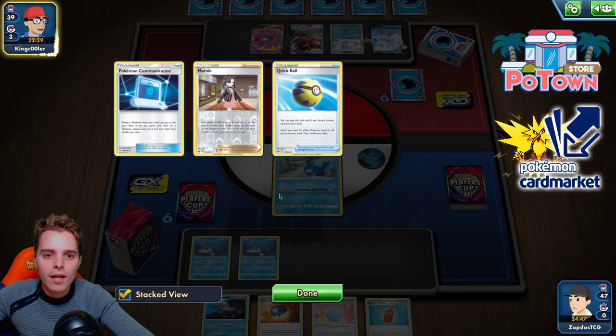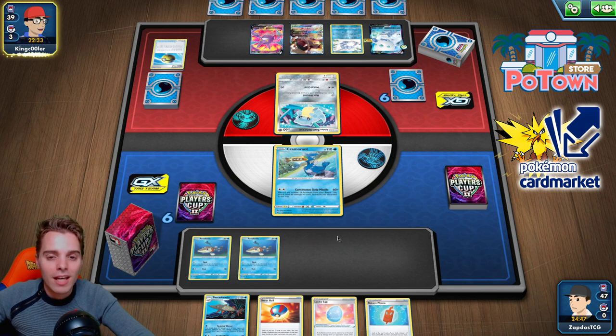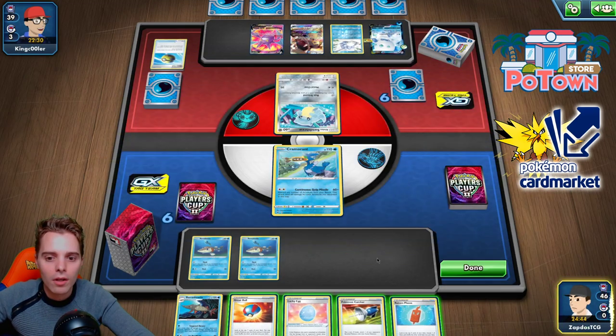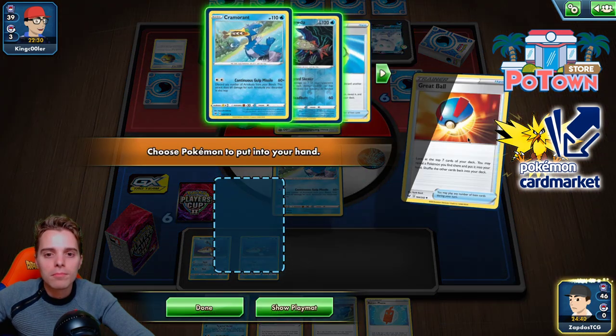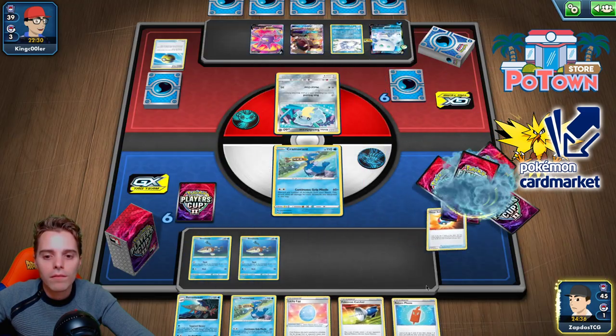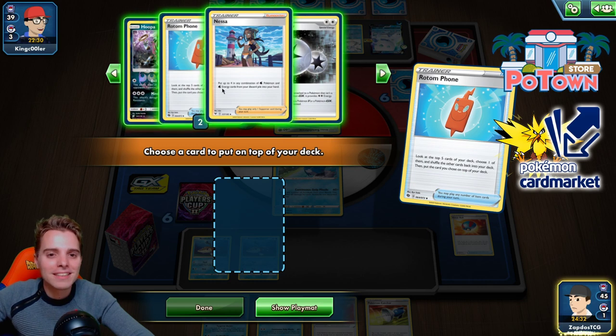Lots of new decks on the ladder today — Whimsicott, Galarian Darmanitan V. I'm not sure we'll win this matchup, although there are a lot of two-prize Pokémon on the bench we can take down with Pokémon Catcher. Great Ball provides us with another Cramorant. Rotom Phone puts nothing we want — Nessa is nice but not right now.